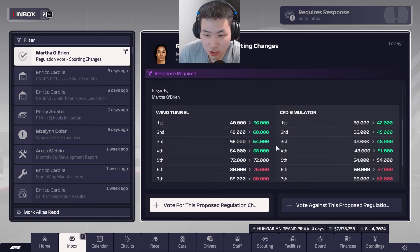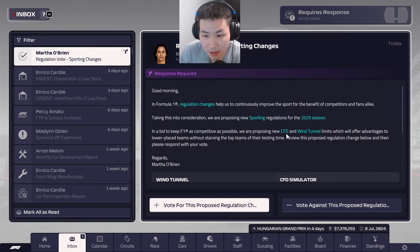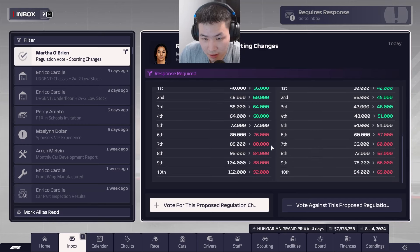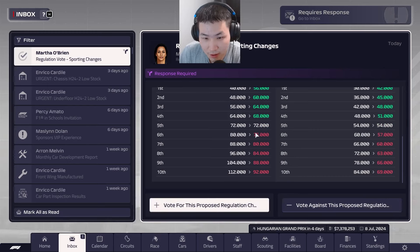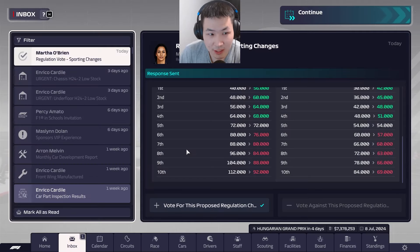We have some regulation change voting to do regarding the ATR periods of the CFD and wind tunnel allocation. There will be an increase for those in the top four but a decrease in the lower half of the field. We want to vote for this so that anyone up at the top gets a debuff in development time, in preparation for next season and beyond.